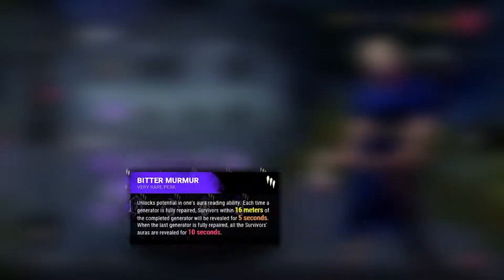Diving into perks first, the most popular are what I refer to as info perks. These perks focus on aura reading and giving you information on survivor locations — perks such as BBQ and Chili, Bitter Murmur, Lethal Pursuer, and so on.